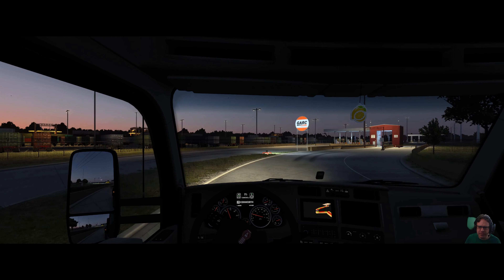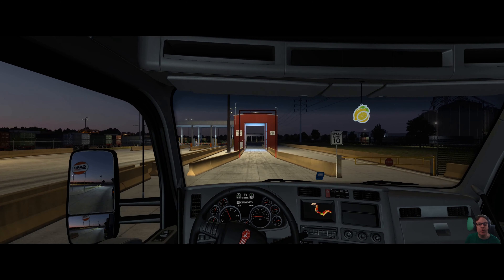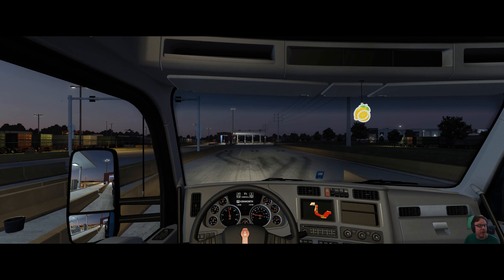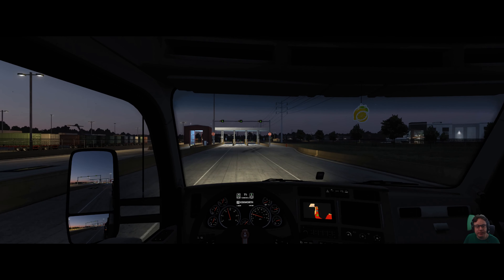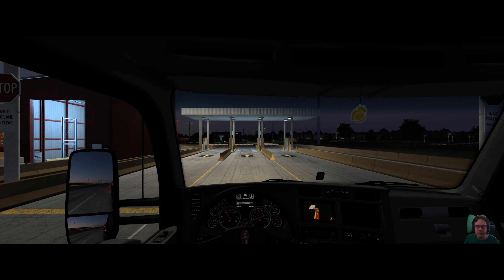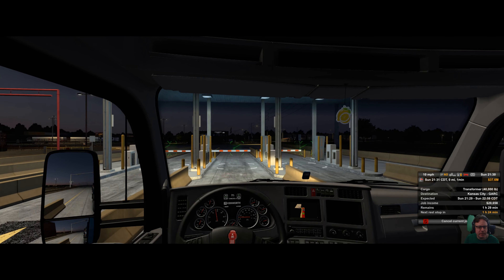The key benefit of the X12 — certainly the Efficiency models and to be fair the Productivity versions as well — is that they're efficient. What I mean by that is they achieve a good combination of low fuel consumption together with reasonable performance. I have no issues with how well this 410-horsepower engine has tackled the route, and its torque curve very closely matches the real deal. Assuming the other physics in the game are close enough, this should reflect how it performs in reality — and it certainly performs better than the game's default engines.